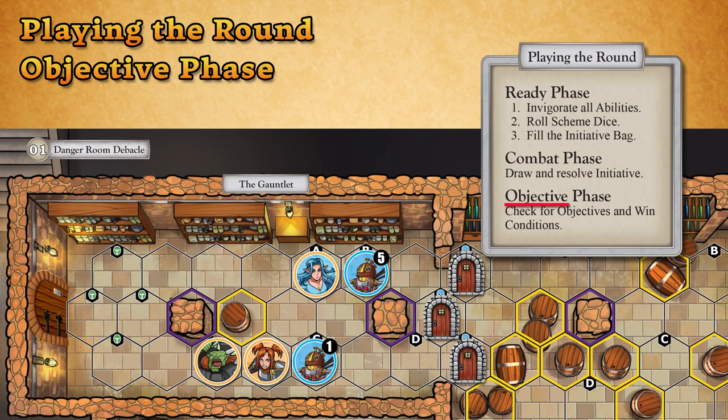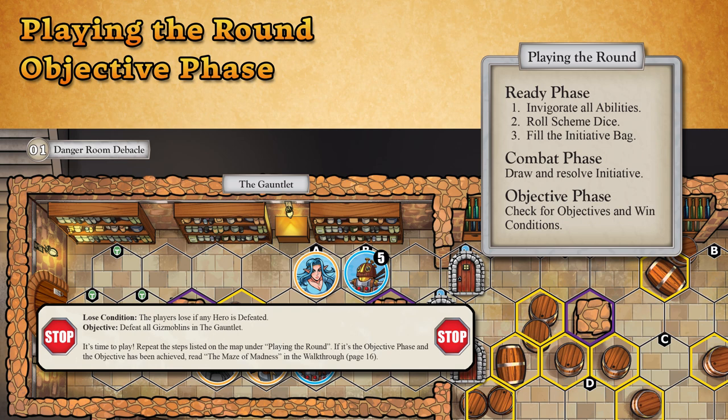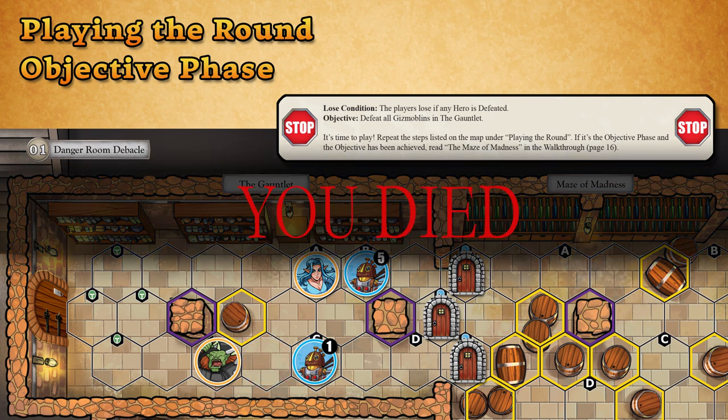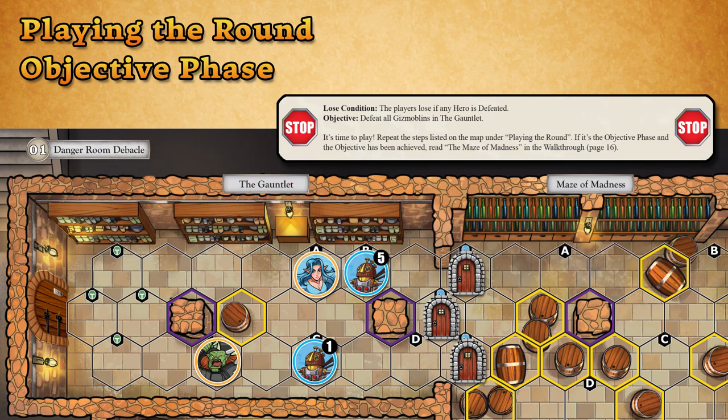During the Objective Phase, players will check on their progress through the scenario. Each scenario has unique objectives and win-and-lose conditions, so make sure you read the stop points at the end of each section carefully. Objectives are checked during this phase to see if players should move to the next section of the scenario book. If any of the Lose Conditions are met, the players lose immediately, even if it's not the Objective Phase. Lose Conditions usually include the defeat of one of the heroes, so don't let your teammates fall.